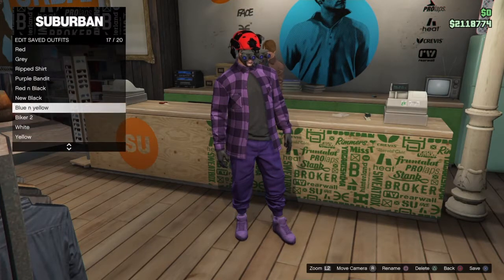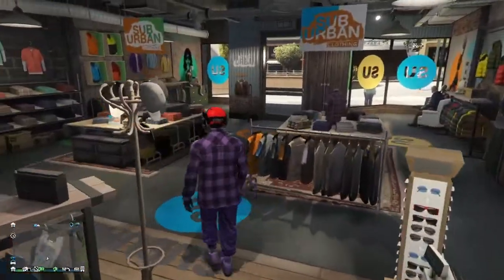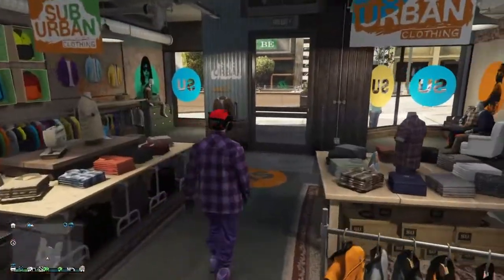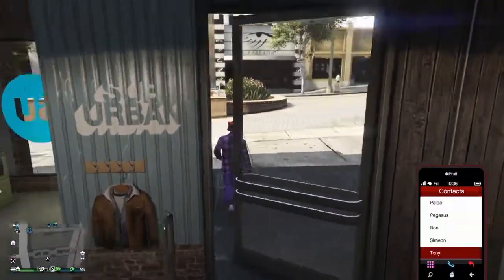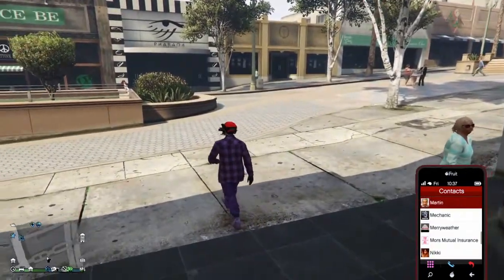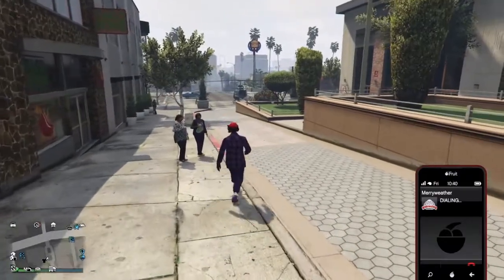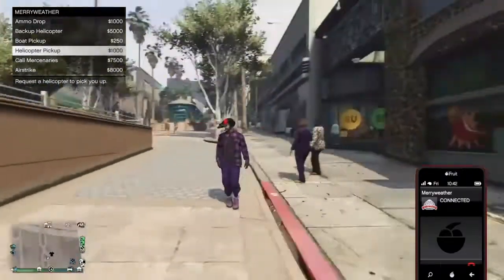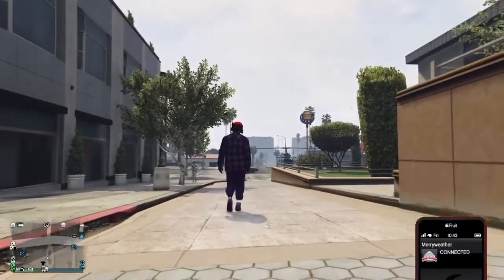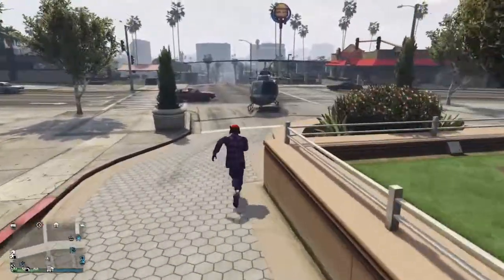Go ahead and save this outfit — I'm saving it as 'blue and yellow,' but the name doesn't matter. Now go outside after you've saved both outfits. Then go to contacts, call Merryweather, and request a helicopter pickup. When it arrives, go ahead and shoot the pilot to take the helicopter.